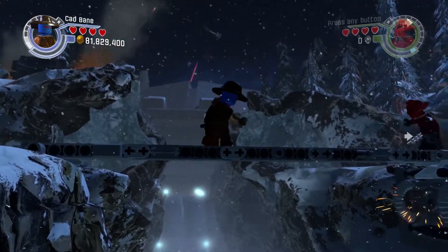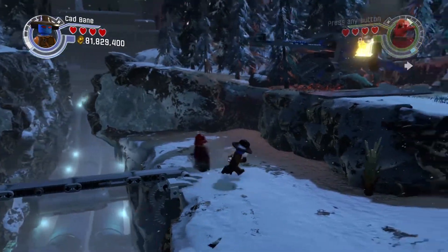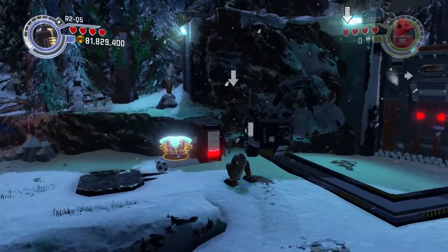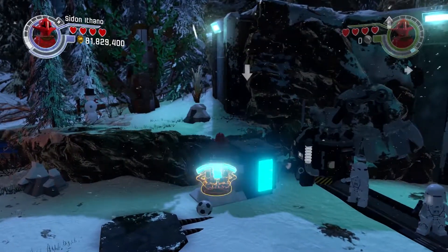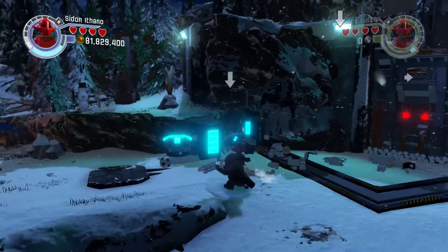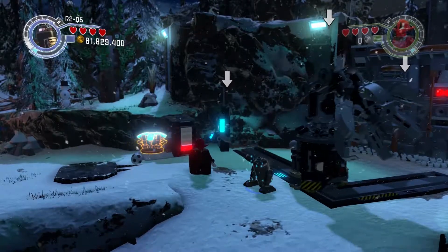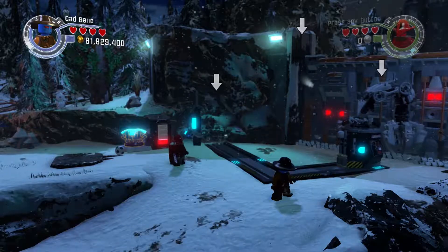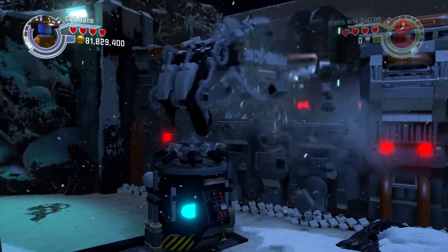Hold on for dear life, Cad. The only thing I don't like about Cad Bane's character design in this game is that in Clone Wars he had a breathing apparatus — tubes to either side of his face. They didn't put that on his figure, and I mean it's kind of hard to design that on a Lego minifig, though they probably could have done it with very small pieces if they wanted to.